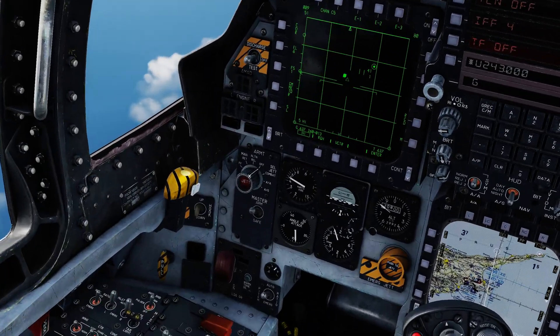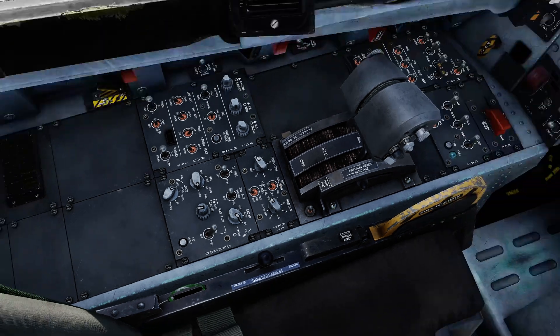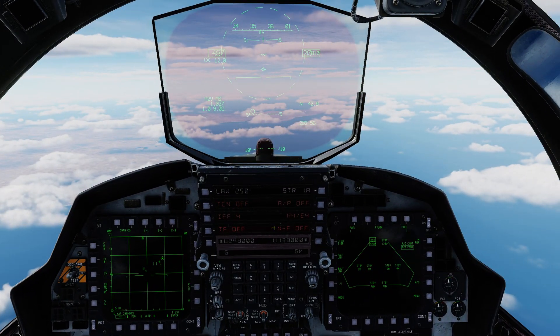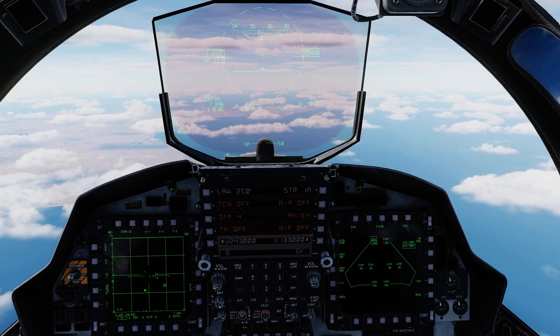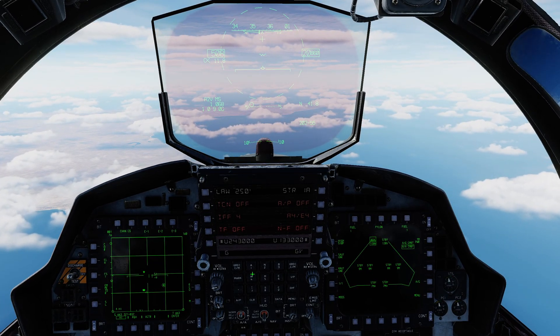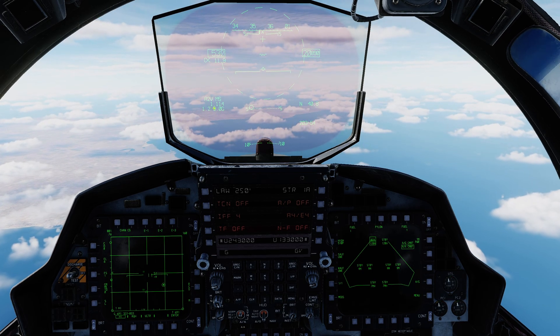Coming back out, master arm switch is on — we want to make sure that's the case. We also want to make sure our radar is powered, which it is — fantastic. I already have command bars on the left-hand side for the radar, but if I didn't, I would push my castle hat to the left long and move the cursor. I've got some targets off the top of the range. Let's come out of active pause and start making our way towards those targets further out, and get set up ready to employ the AMRAAMs first.